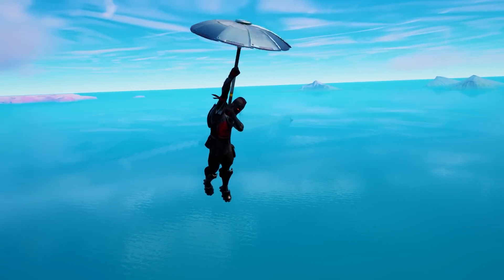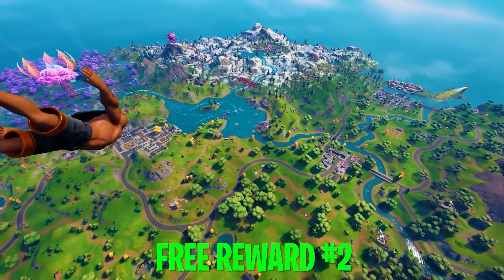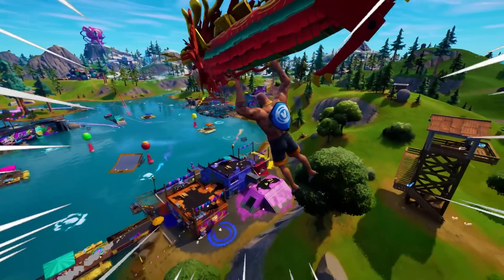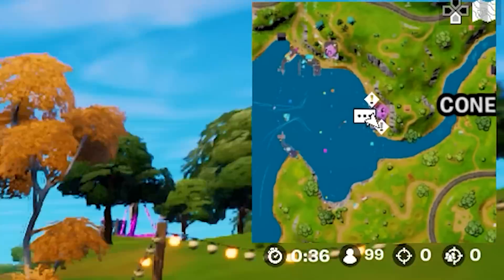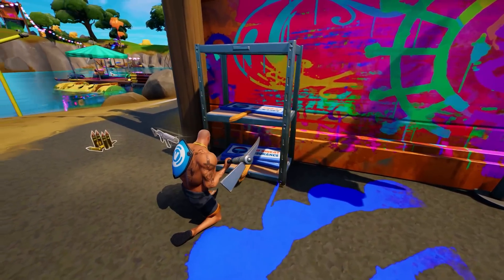As soon as you jump out of the battle bus and land on the ground, you get the free back bling. But there's another free reward you can unlock at the same time. Head to where the Haven NPC is located, right by the Zero Point by Loot Lake. You can see the free reward location on the minimap right now. And here it is — these are the No Sweat Insurance signs.